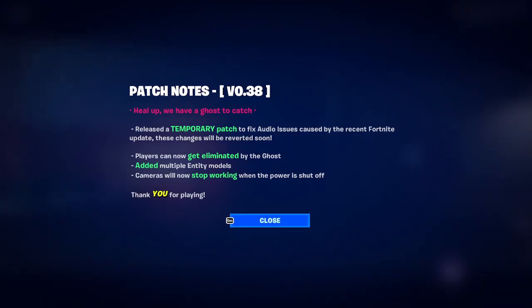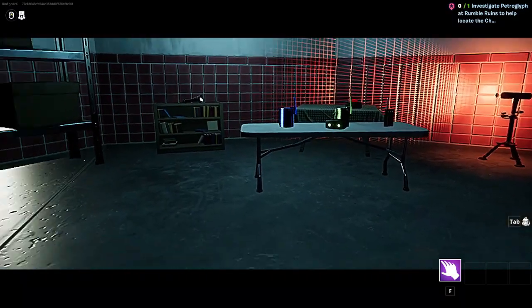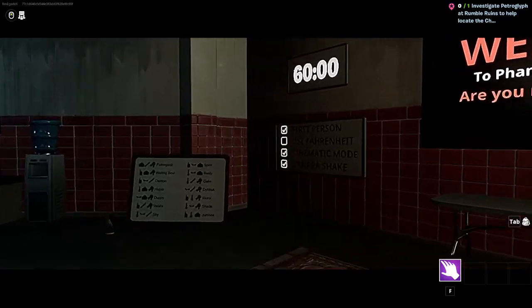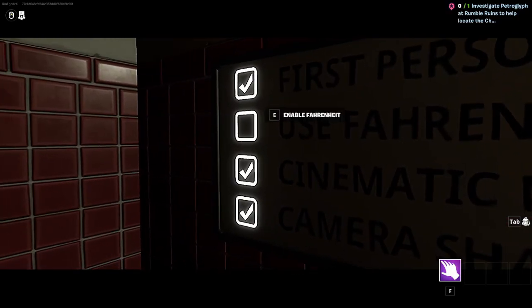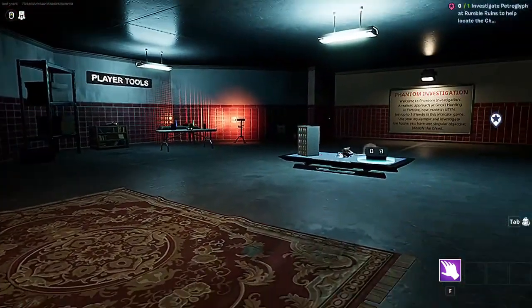So in this update, you can get hurt by the ghost apparently. We want Fahrenheit, and I'm going to turn Cinematic View off.